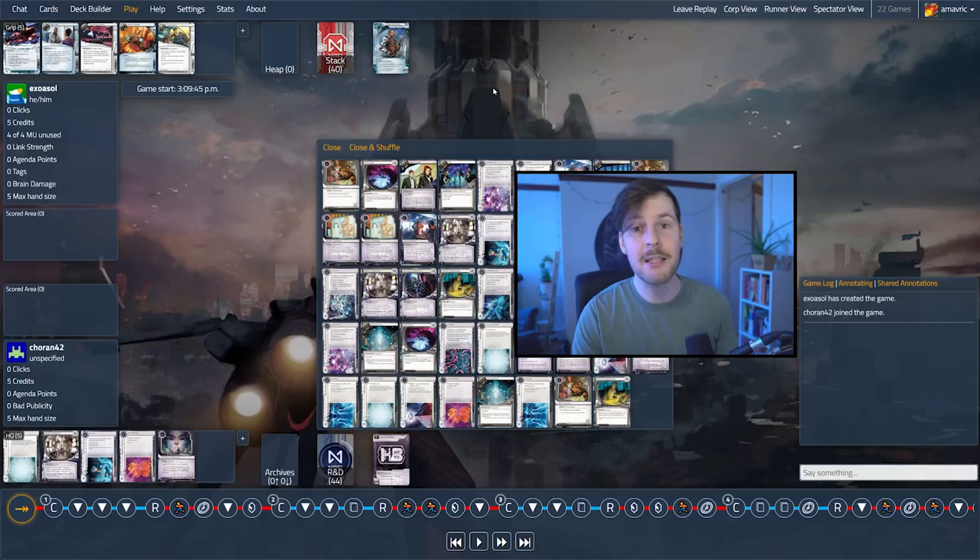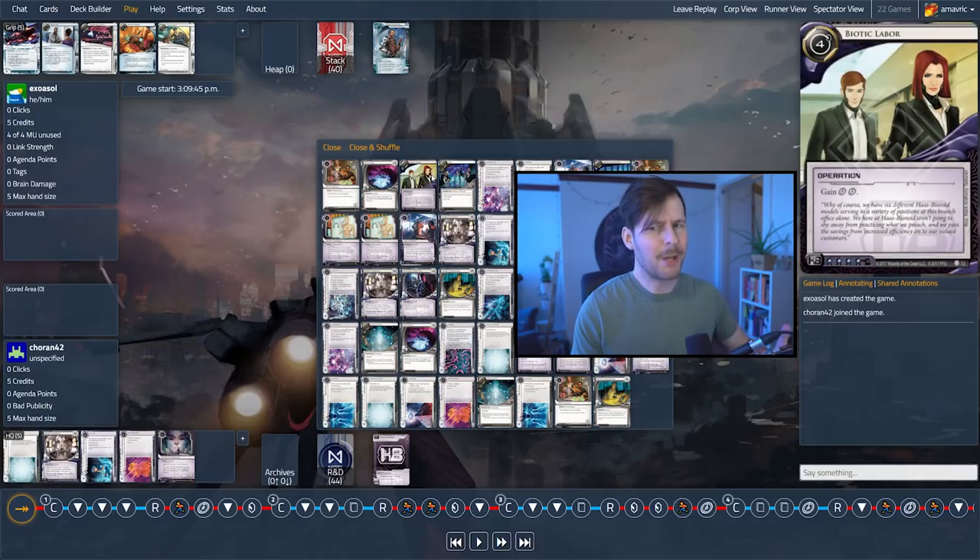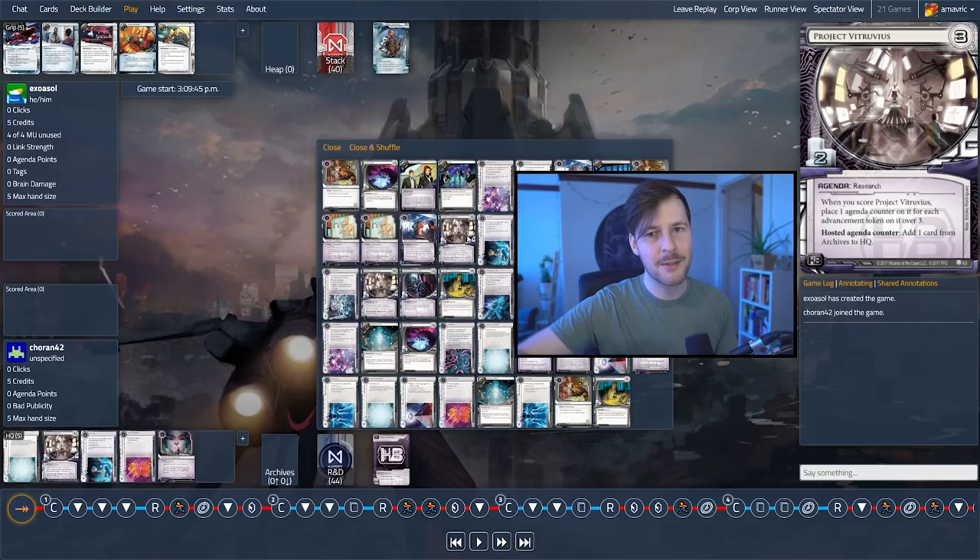The second thing we're going to keep in mind is the idea of fast advance. This isn't going to show up every single turn, but HB has access to a card called Biotic Labor. It says spend four credits and a click to play the operation and you gain two clicks. That lets you fast advance — basically score agendas on the turn that you install them. If you play Biotic Labor, you don't have three actions a turn, you have four. So you can install a Project Vitruvius and then spend your next three actions to advance, advance, advance, and score. That's really, really strong — it's two points and lets you get around the basic conceit that you normally have to leave agendas on the table.